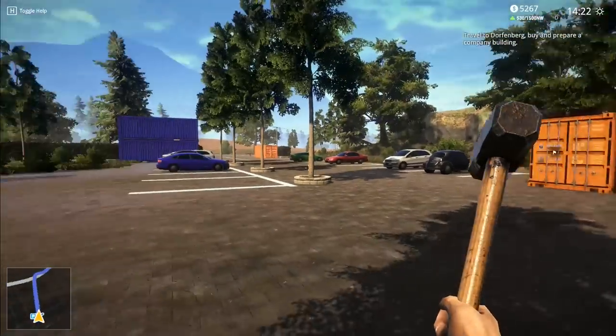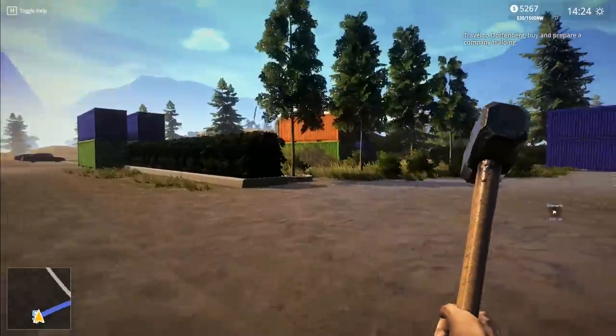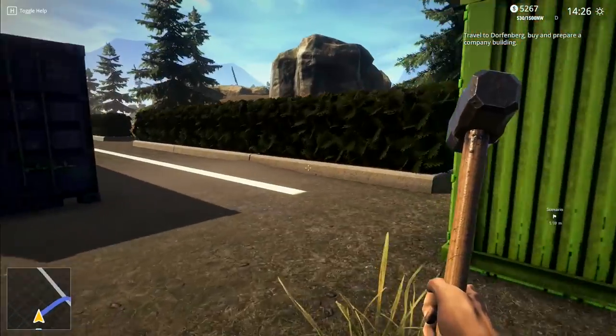We have arrived in Dauphinburg and the first thing I notice is green. There are trees, there are plants, there are lots of trees, there is lots of green. There are windmills as well. There's lots and lots of windmills in Europe. But look - there's grass on the ground.